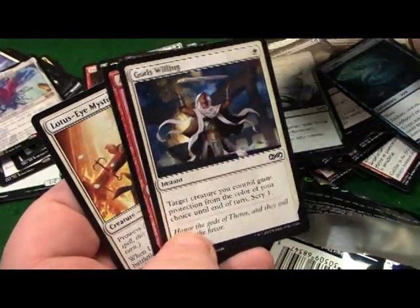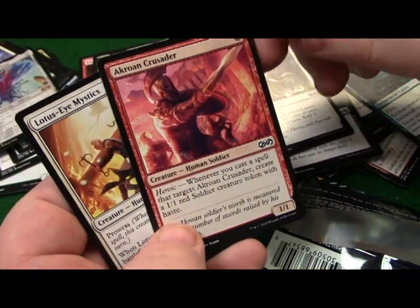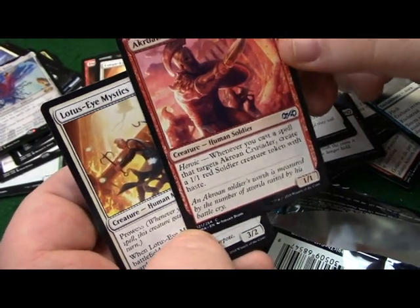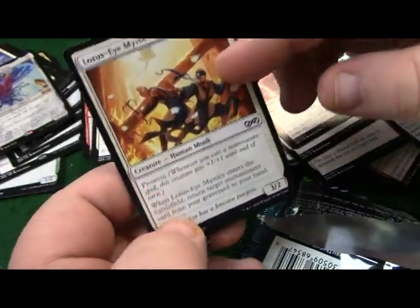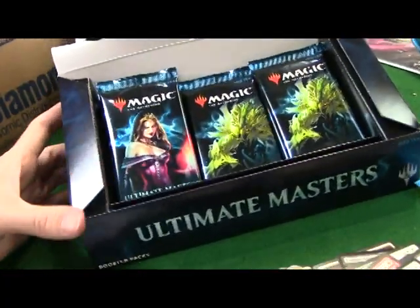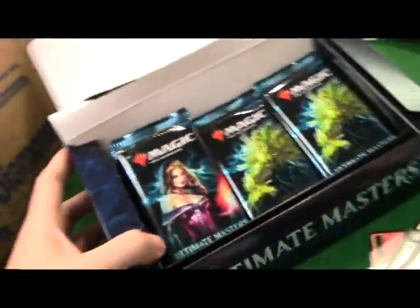Beck and Apparition, God's Willing, Akroan Crusader. Heroic - whenever you cast a spell targeting this, create a 1/1 soldier creature token with haste. Not bad. Lotus Eye Mystics. The box is really cool too - it's a really sweet display box and this whole little piece pops out.